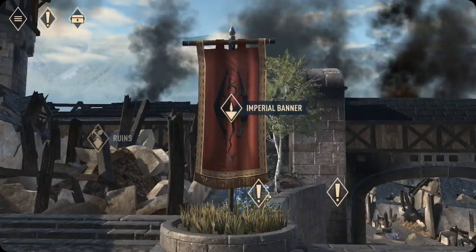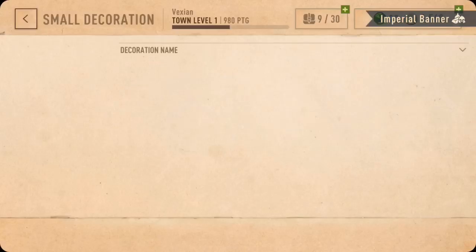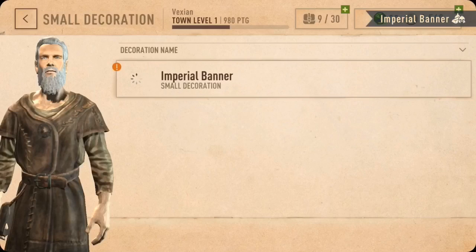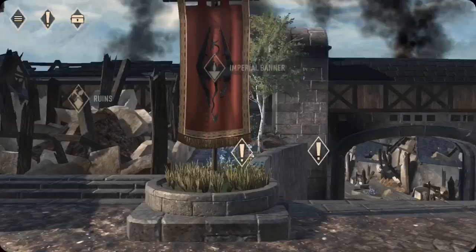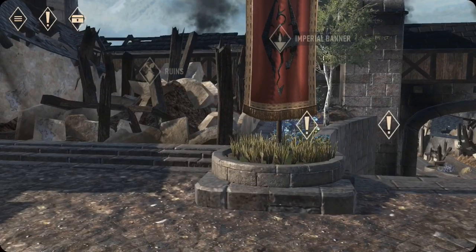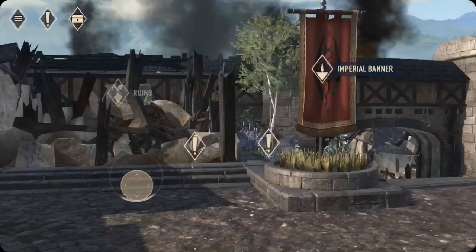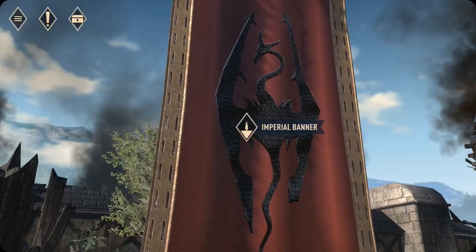Cool, we have a banner! If I remove it, do I get it back? Okay, you do — so you can just pick up banners or decorations and put them wherever you want. That's very useful to know. Got an Imperial Banner for doing quests. I like it.